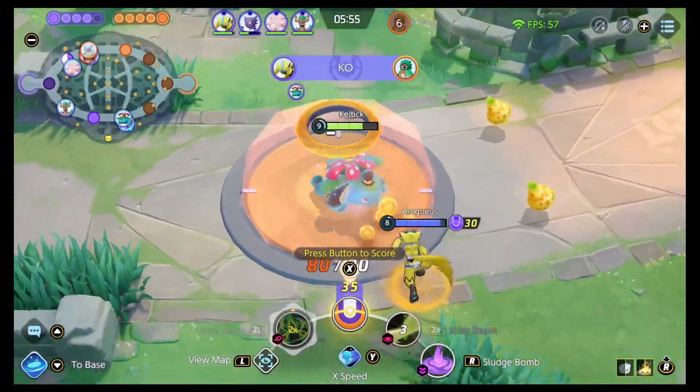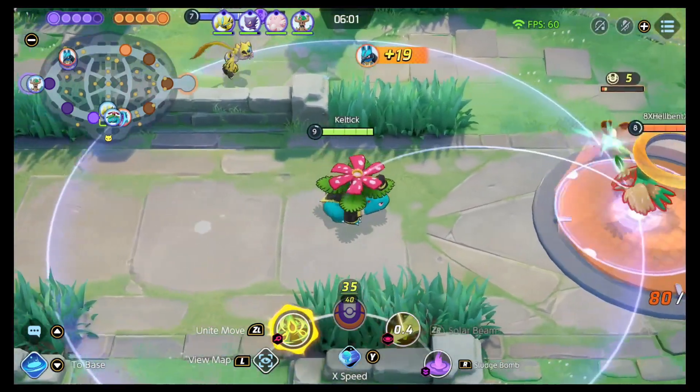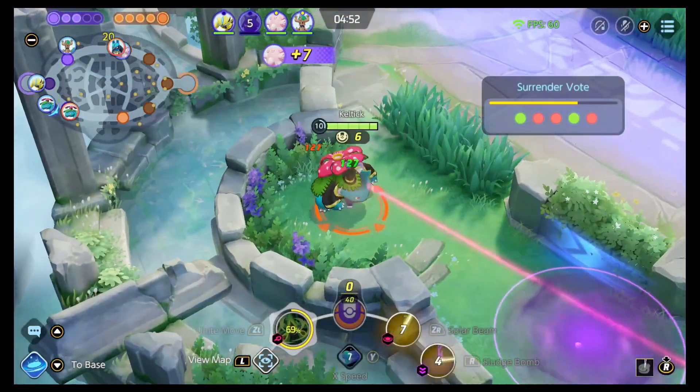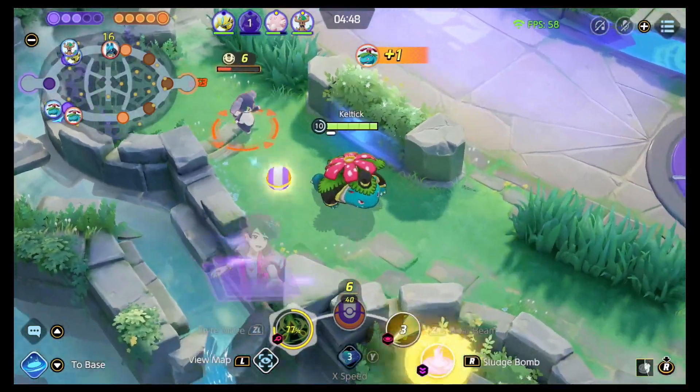The first combination of moves is Sludge Bomb and Solar Beam. Sludge Bomb is going to increase the damage of Solar Beam. So you throw out your Sludge Bomb, you let it get a tick so that their special defense is lowered, and then you're going to nail them with Solar Beam for extra damage.